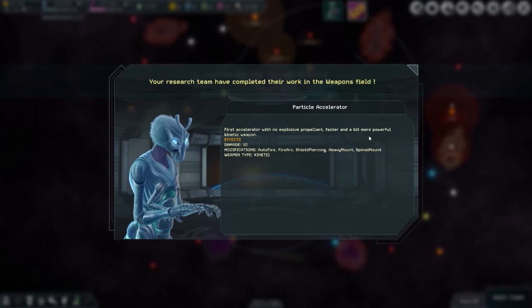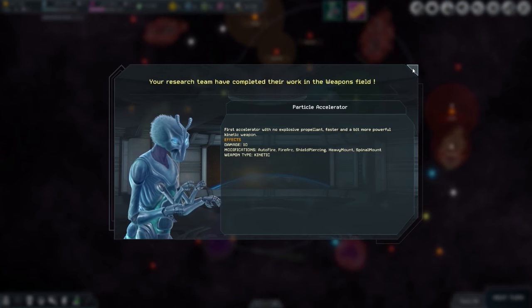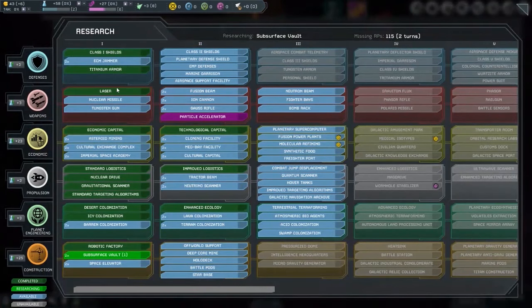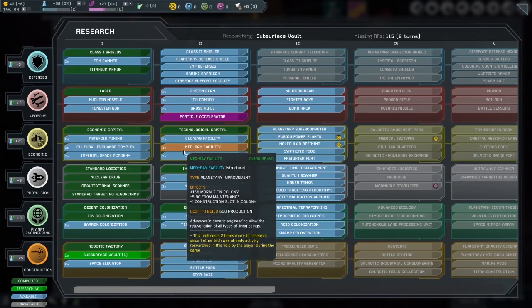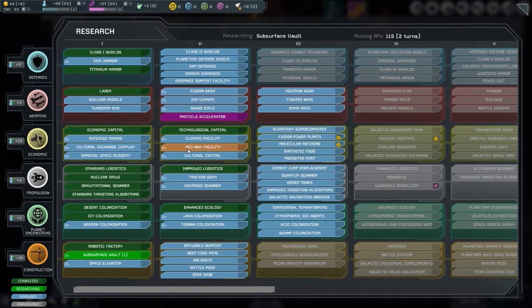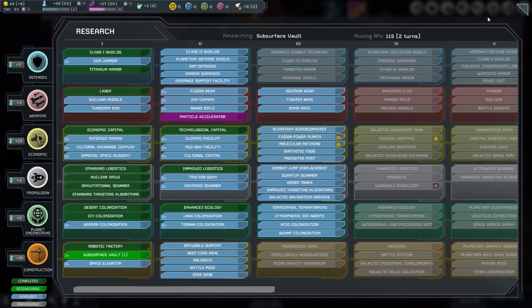Particle accelerator — no explosive propellant, faster and more powerful kinetic weapon: 10 damage, auto fire, arc shear piercing, heavy mount, spinal mount, kinetic. Now we are researching the surface vault, which will be done in two turns. I want to check if researching this gives two techs per branch — two here, two there — which would clarify our research progress.